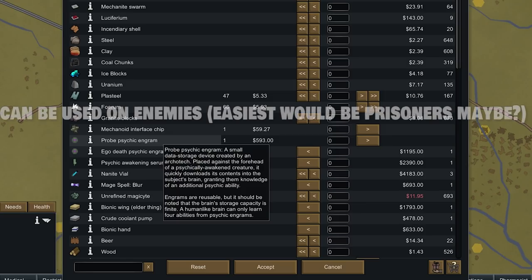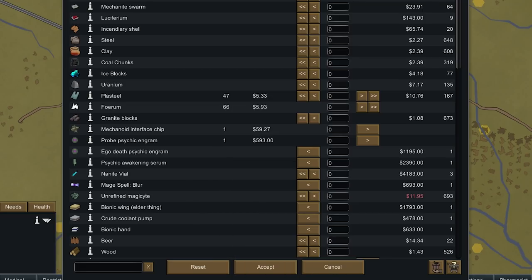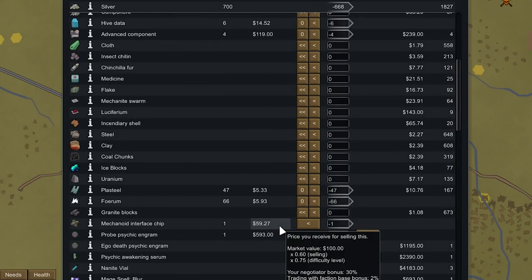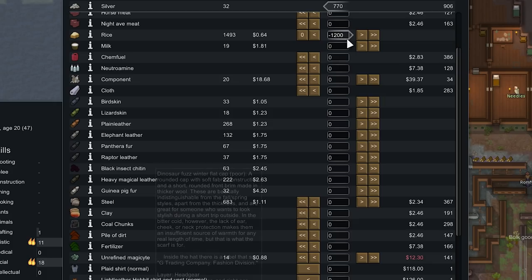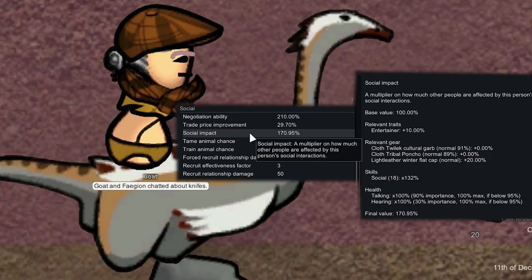The probe ability lets you peer into someone's mind to reveal the location of an item stash, bandit camp, or similar quest. Ego Death is really cool too — it removes all traits and replaces them at random, so if a prisoner has great skills but terrible traits you might get really good ones. Also, if used on a downed animal there's a chance it'll tame and bond to the psychic user. We manage to buy the psychic awakening serum by selling everything. Back at base, the elves sent a bulk goods trader and we sell excess rice for around 800 silver, also buying a hat that increases social impact by 20, bringing Goat's social impact to 170.